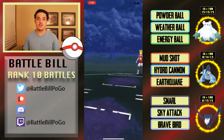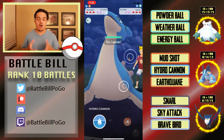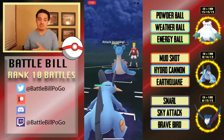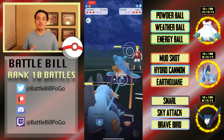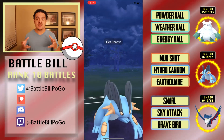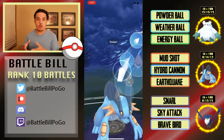Getting into the fifth match, Abomasnow on an Escavalier lead. Abomasnow doesn't want to see Counter damage from Escavalier, so I bring in Swampert — my only real counter. Even though Honchkrow is a flying type, it's also dark type, so it takes neutral damage from fighting-type quick moves. In a two-shield situation against an Escavalier, Honchkrow is most likely going to lose even if you play out the full two shields because those Counters add up due to its glassiness.